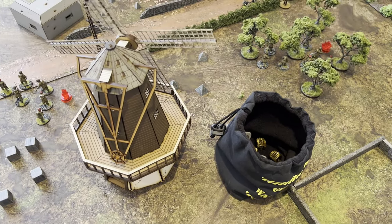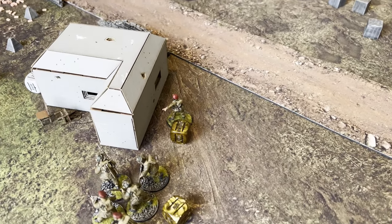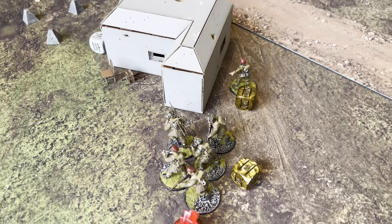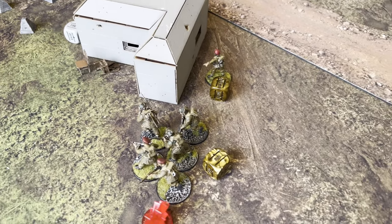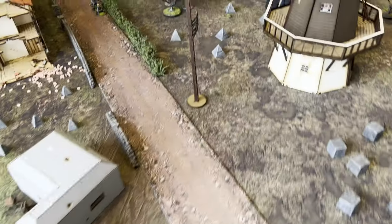It's a British dice out of the bag — British order dice put onto Dickie the first lieutenant. He moved forward and issued a snap-to order, which meant that squad could move up, dice out, pass morale — just barely. The only reason I passed morale was because of the bonus Dickie gave me. These guys have run up now and we're up onto that bunker — quite good.